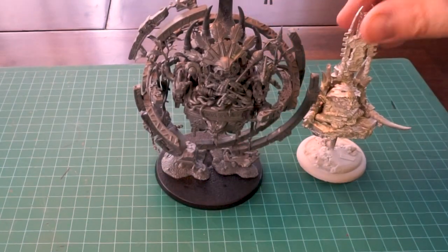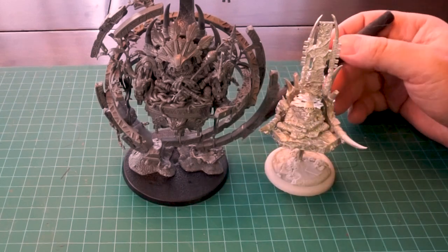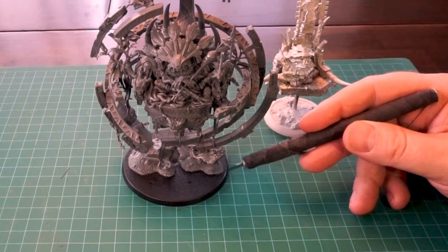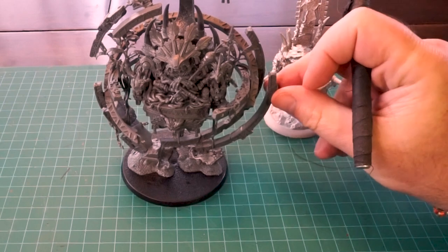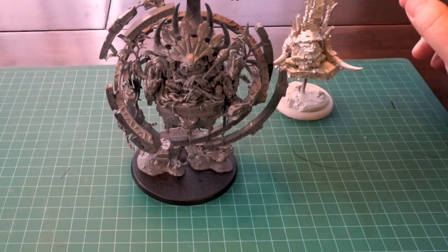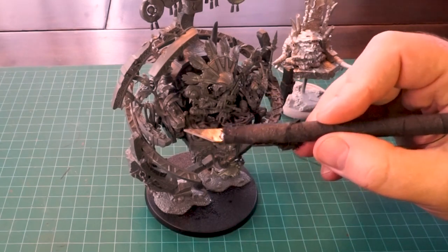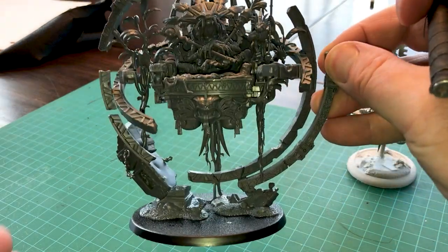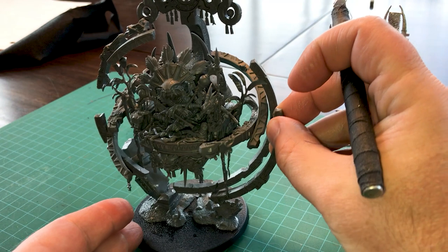It's a sweet looking model and a really good size too - this is a 60 mil base, though looking at the old model again it might actually be an 80mm base. He's got that really neat rule for keeping him alive, so you've got to protect him. He's not one of those heroes you just toss out unsupported - he's got a four-plus save, but anything that wants to kill him will. You're going to want to give him his Saurus Guard and his Astrolith Bearer for a bit of extra protection. Even the little details are great - like the little mouths of the snakes and all this little filigree design in here.